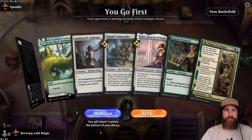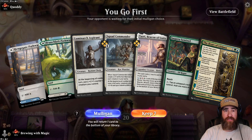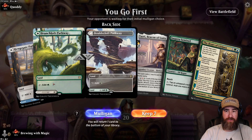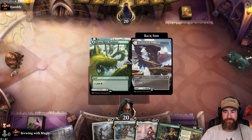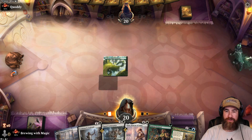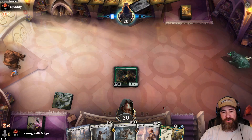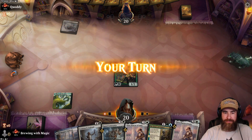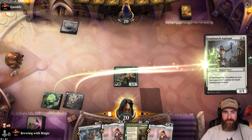New opponent — we go first. We have a Jespera Sentinel into a Luminarch Aspirant, so we'll put this on green and this on white. That doesn't look too bad at all. Maybe it's Cody? Let's go with the Jespera Sentinel. We'll attack with the sentinel for two unless we top-deck something crazy. Let's throw this out on white and get that Aspirant out there.